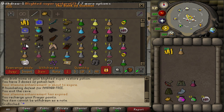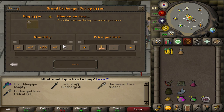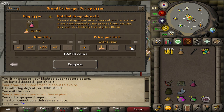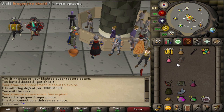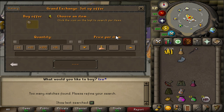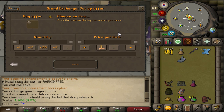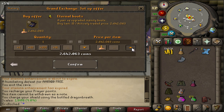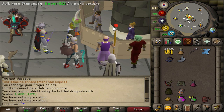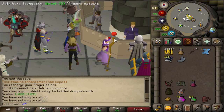Let's get ourselves a Toxic Staff of the Dead. Get ourselves a DFS. For those that didn't know, you can actually buy a bottle of dragonbreath and then just use the bottle on your uncharged shield to charge it. I also need to buy a trouver parchment - that's for the rune pouch. We actually might have enough to buy eternal boots - they're only 2.6 mil. I think we're actually done. We actually completed our goal.